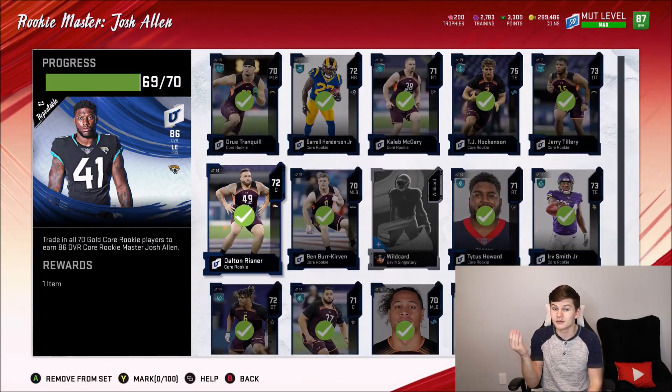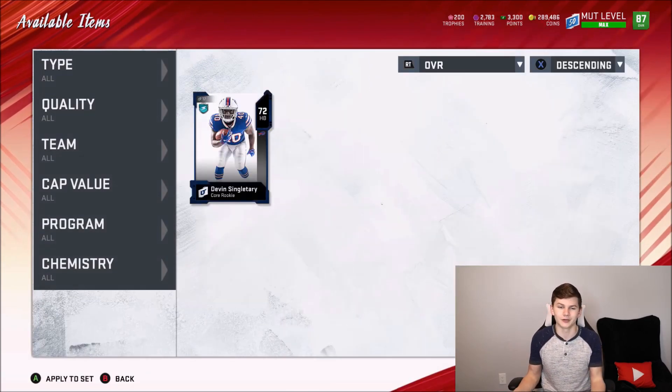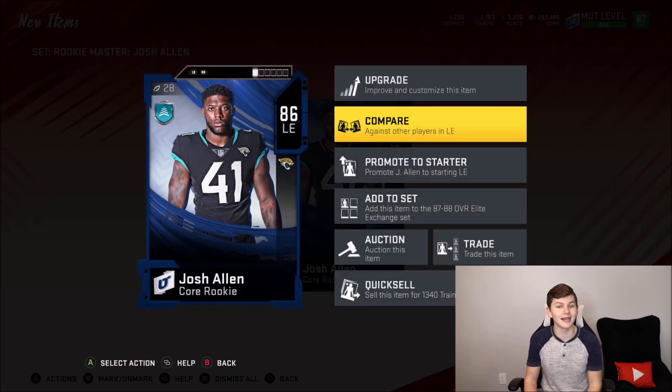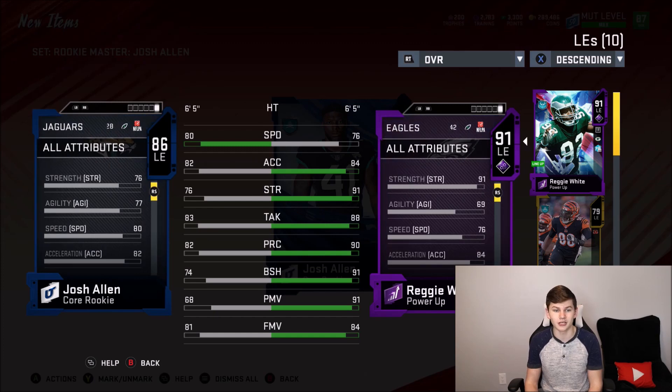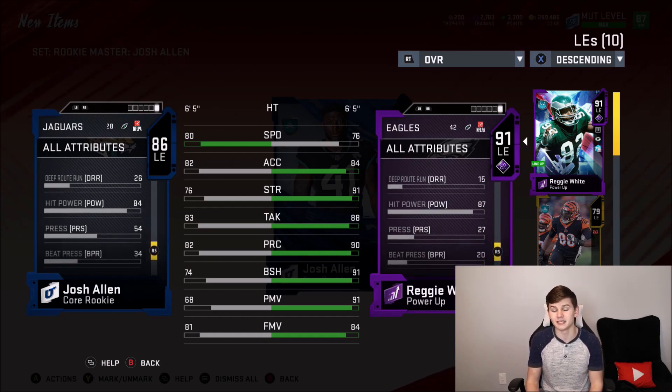We had to get all 70 of the core rookies. I also want to apologize — there's some thunder. I live in Florida, and it's been storming every single day for the past week, ever since Madden came out. So we can get Josh Allen here — 86 overall left end. Take a look at his stats. He is not going to make the team overpowered, but he's a solid card. I really wish his block shed and finesse move were both higher. For an 86 overall card, he's got very good speed at 80 speed, 82 acceleration, but only 81 finesse move, 68 power move, 74 block shed, and 82 tackling. He's got 68 catching as well, and his hit power is an 84, which is actually pretty solid.